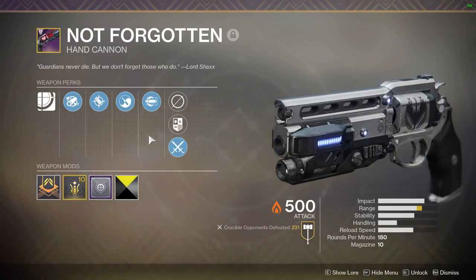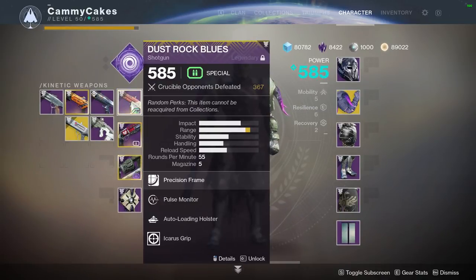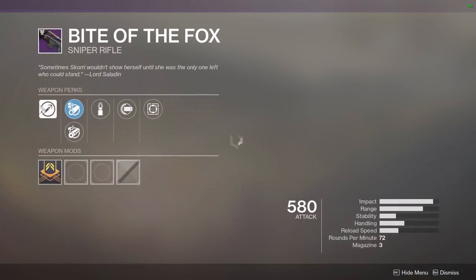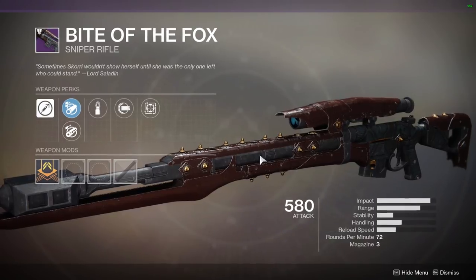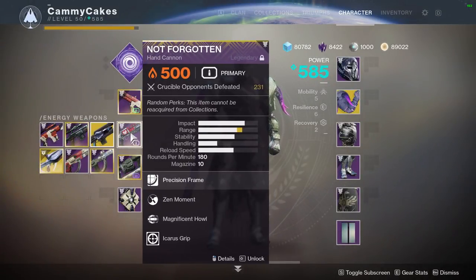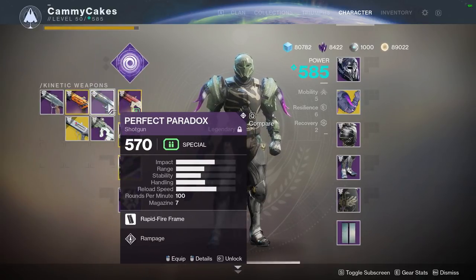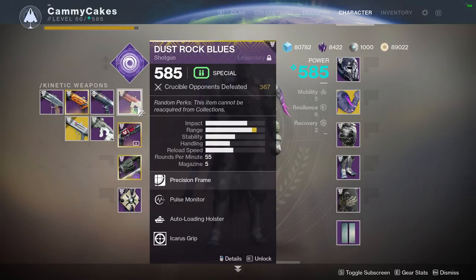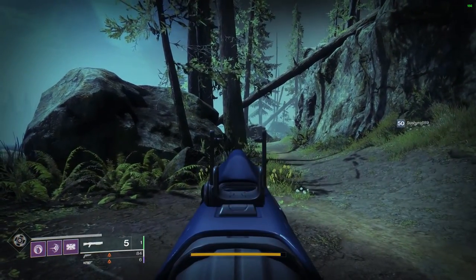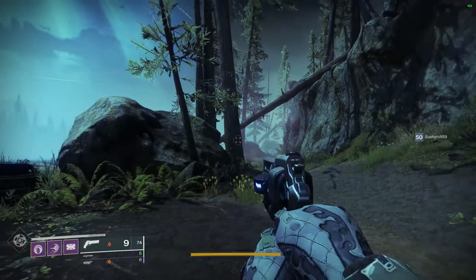I consider Not Forgotten the best gun in the entire game, so I'm really incentivized to find a weapon that pairs well with it. For my sniper, I've been using Fight of the Fox — an aggressive frame with a slow fire rate. If I body shot them, I can clean up with a body shot kill from Not Forgotten. The same premise applies to Dust Rock Blues. Compared to Threat Level, Parcel of Stardust, Perfect Paradox, or Mindbenders, Dustrock has the furthest one-hit kill. So if I'm slightly out of one-hit kill distance, they're probably at half health or a quarter health remaining, and just one headshot — done.